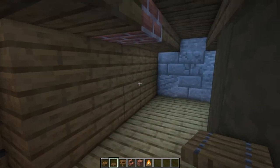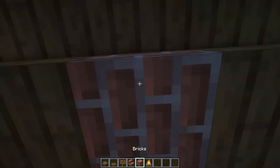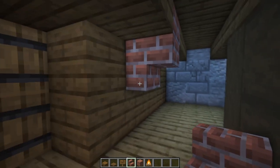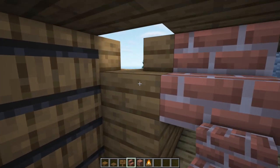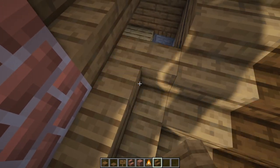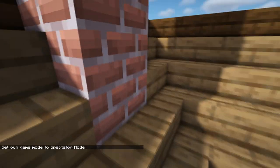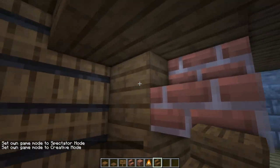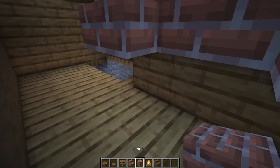Now make a small fireplace connecting to the chimney outside. Place an upside-down brick stair from the center of that block, then two regular ones on the side. This one may curve around — if so, just hop out, break and replace it so it curves to the side. Hop back inside and it should look the same as before.